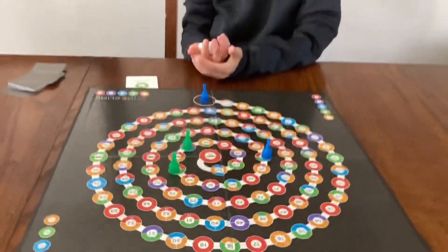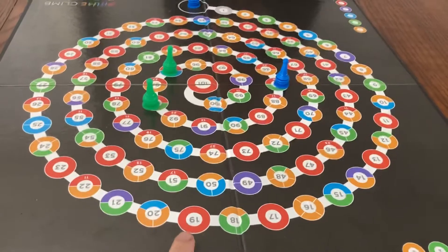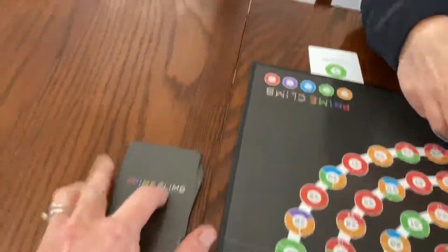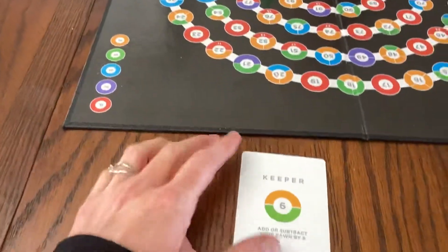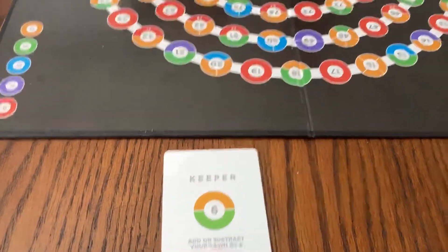If we land on any of these circles with red numbers, those are called prime numbers, which can only be multiplied by one and their own number. Then we get to pull a keeper card — a Prime Climb card. It's called a keeper card: add or subtract your pawn by six.